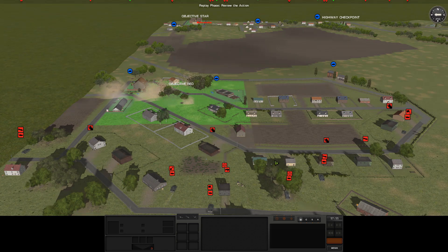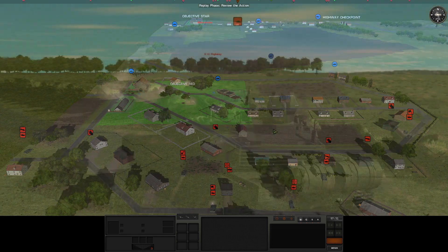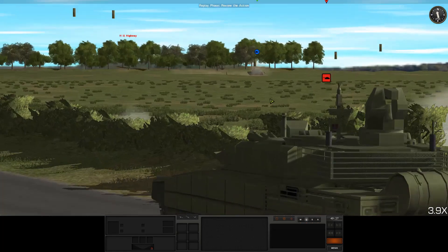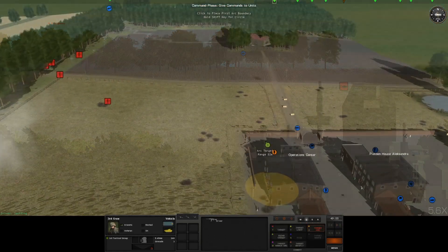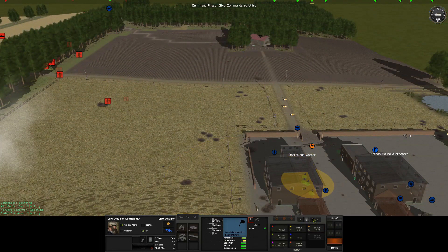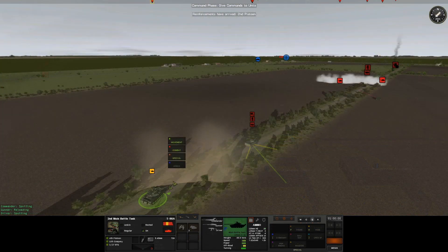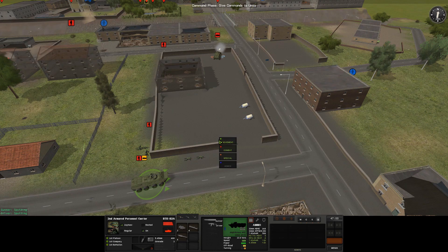Fight alongside elements of the American 82nd Airborne Division, 3rd Infantry Division, and the Ukrainian 92nd Mech Brigade and 17th Armor Brigade to stop the Russian advance on Kyiv. Or command a battle tactical group from the Russian 205th Motorized Rifle Brigade, with the mission of pushing towards Kyiv from the south and bringing the fight to the Ukrainian and American forces.